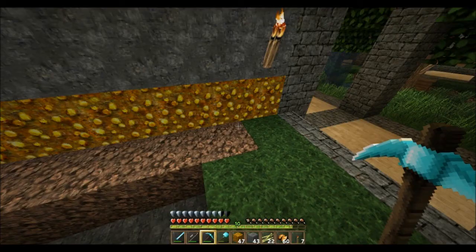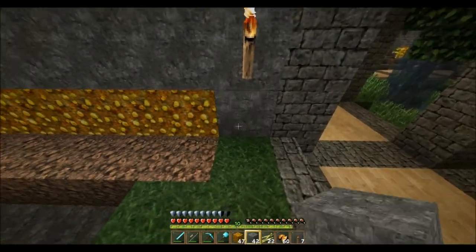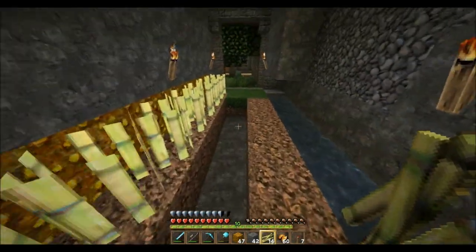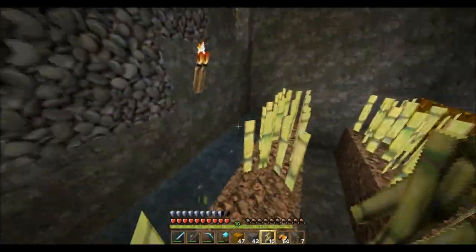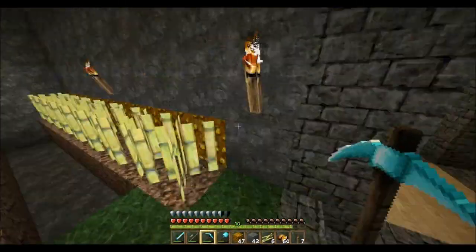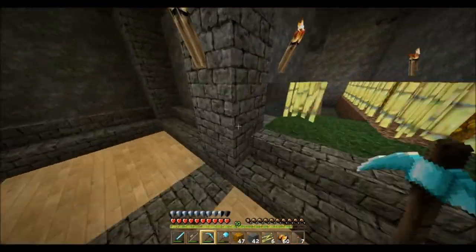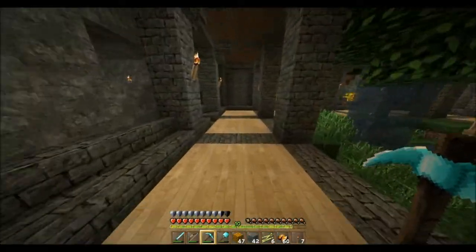Oh crap, crap, crap, crap. Damn. Uno, dos, tres, cuatro, cinco, six, siete. What else do you use sugar cane for? You use it for the paper, for the books. I think it was Dinnerbone at MineCon who said something about scrolls for enchanting - I don't think they worked that out yet.